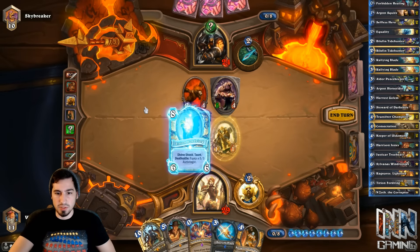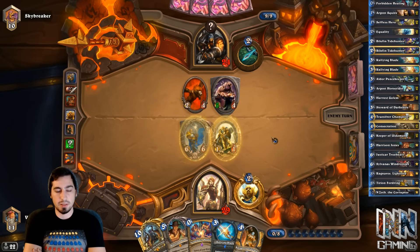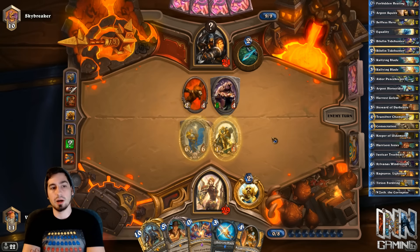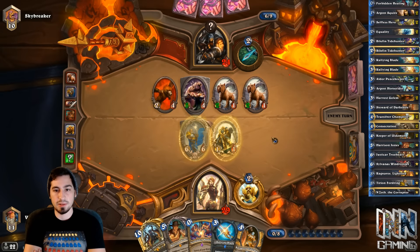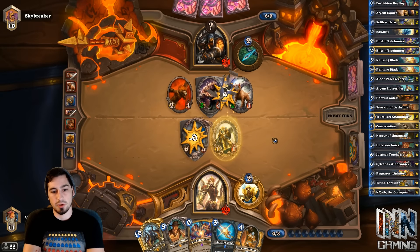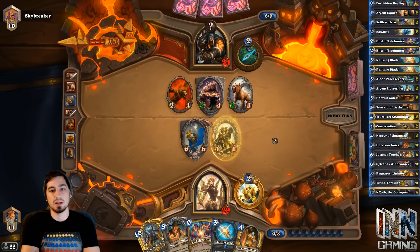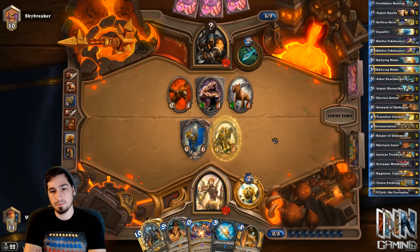So we can dark shrine passive — nothing too exciting this turn. Next turn could be Harrison, Rallying Blade, Tyrion is always an option — Call of the Wild, we kind of force all that. He's probably going to kill off the 3/3 with Huffer which makes complete sense. Now we could go ahead and just Tyrion. Unless he has another Call of the Wild it's going to be rough for him. He can also Unleash the Hounds right here — there's a lot of things Hunter can do. Unleash the Hounds — that's good for him. The hounds break Tyrion's Divine Shield. He also could go with Deadly Shot shenanigans, which means we'd have to draw an Equality or Consecration to bust through.